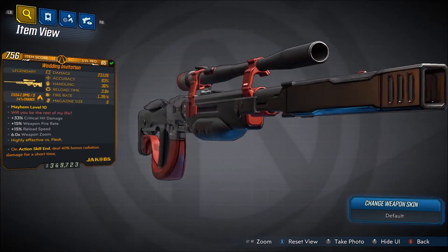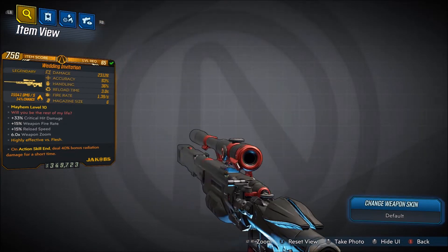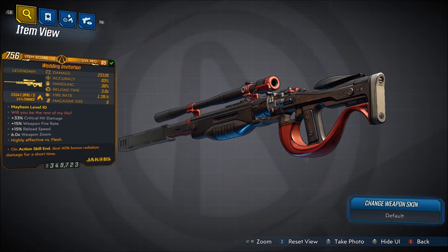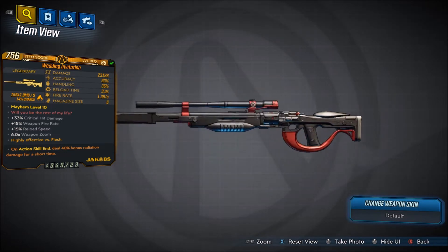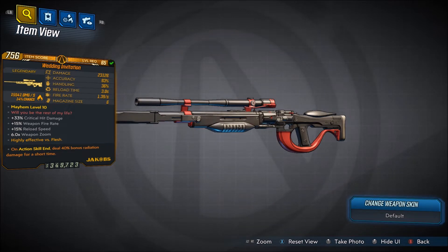As you can see, the one I have here deals fire damage, and you can only get this weapon in fire damage. But this weapon also deals cryo damage along with its fire damage — we'll get into what exactly that means when we get to talking about the weapon more.